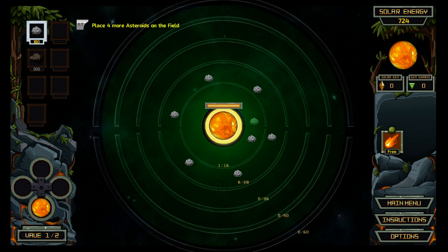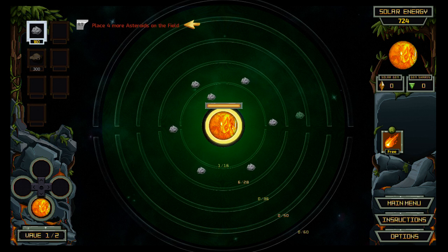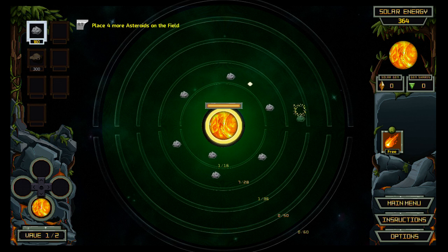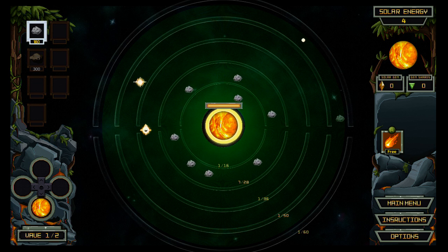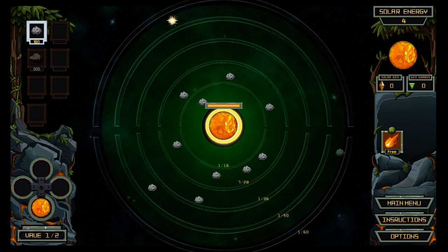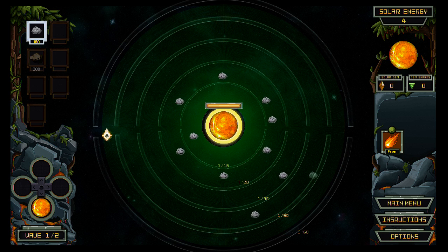So I don't have enough to place a second on the same ring. I can place one further out, apparently, according to that logic. Place four more asteroids on the field — so I have to do one at each orbital period, apparently. I can place one here, here, here, and let's go for here — a little farther out. Can I do another one? Nope. Okay.